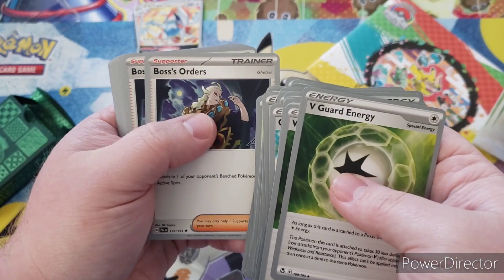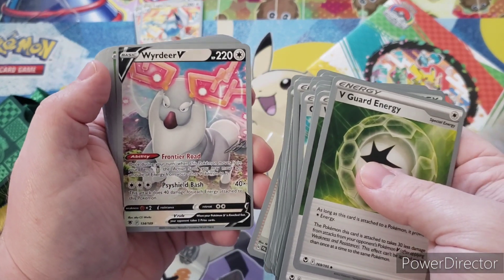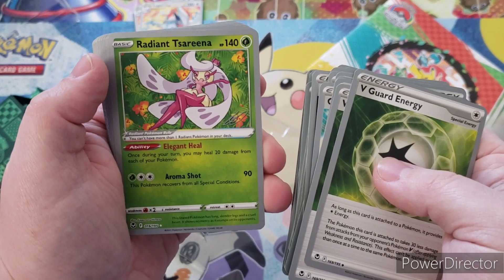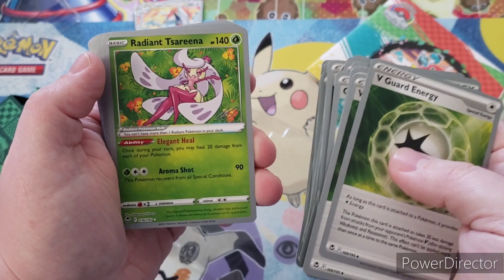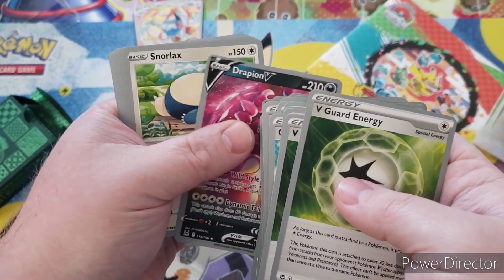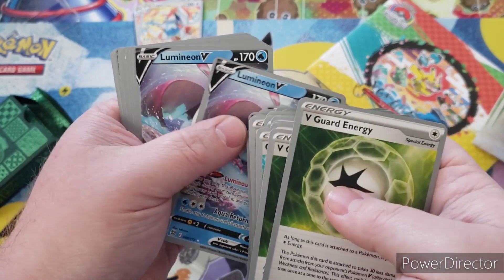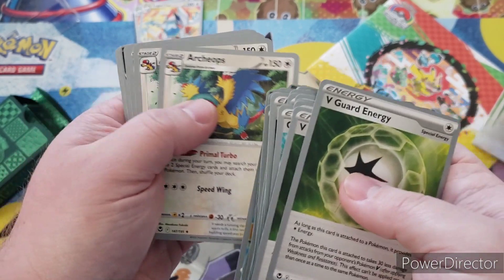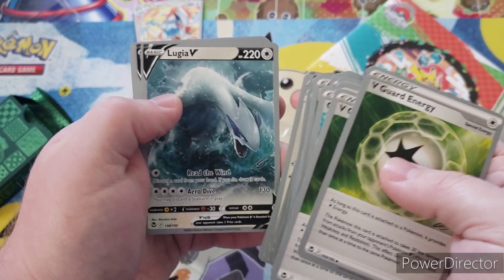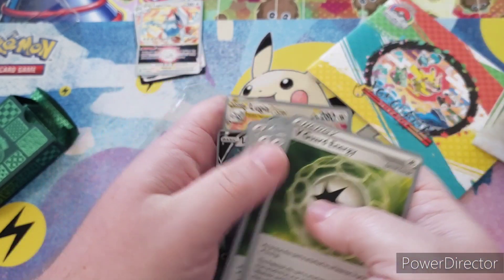Iono, Boss's Orders, Pump-a-Boo, Boss's Orders again — that's cool — Radiant Tsareena, Serena. King V, Drapion V, Snorlax, Snorlax, Lumineon V, Archeops, Lugia V.